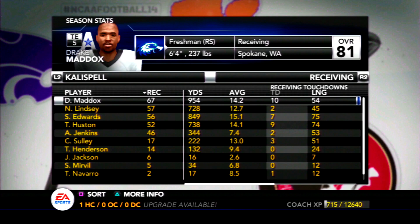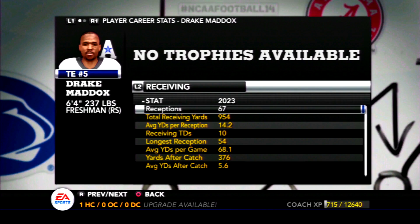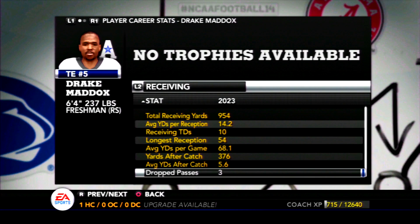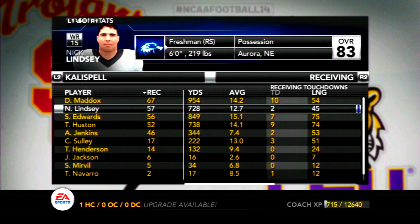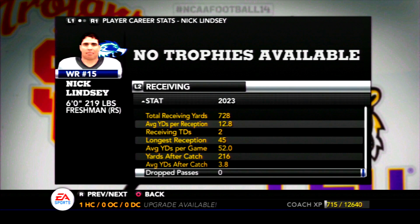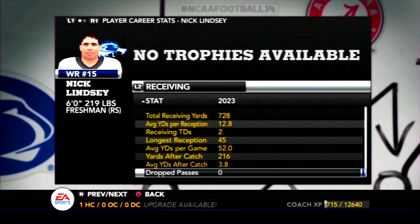On the receiving side, Drake Maddox led us in receiving touchdowns after taking off in the second half of the year. He did most of his damage later in the season, ending up with nearly 1,000 yards receiving, 10 touchdowns, and all that with only 3 drops which were pretty much all early in the season. The ball got spread around — Nick Lindsay had 728 yards and just 2 touchdowns, including 1 in the national championship game. He does a very good job as a possession receiver and had no drop passes.